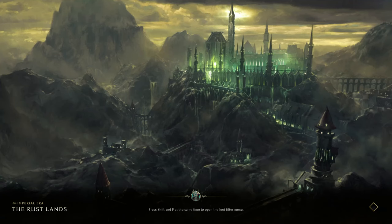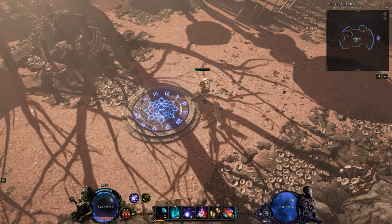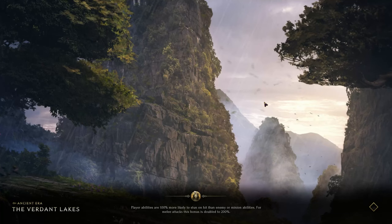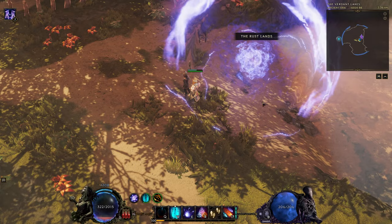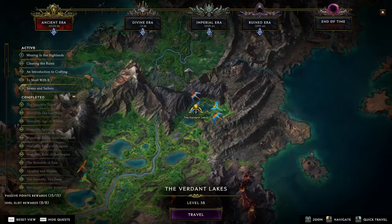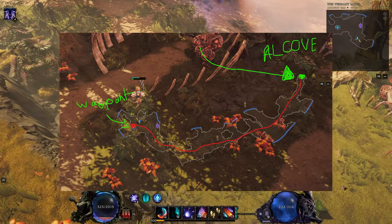We're going to be going to the Verdant Lakes. I didn't have that area unlocked so I first had to go here. Then you come over to the right side, you'll see the teleport into Verdant Lakes — go ahead and take that. Make sure you grab that waypoint and now we're just going to make our way all the way around.